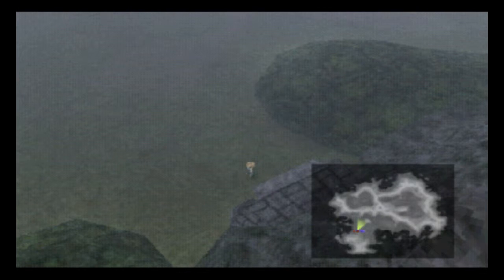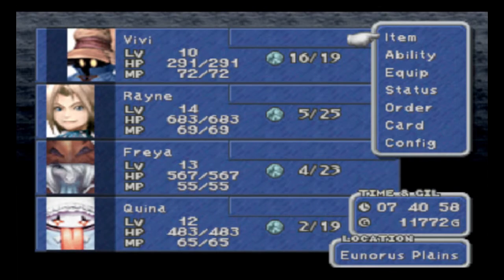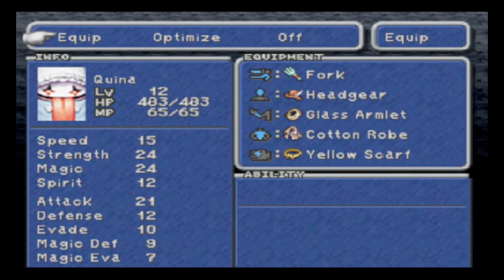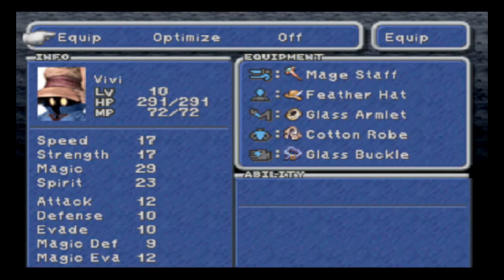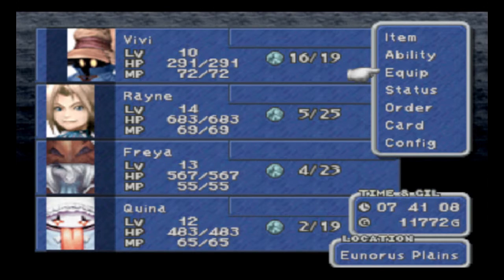Hey there, True Believers. Reign Kisaragi with Morals with Final Fantasy IX. Last time, we got Quina. Look at Quina's derp face. I upgraded everyone's equipment a little bit. Everybody kind of has either the same gear or better gear. I forget who had what, so pardon if I don't remember.